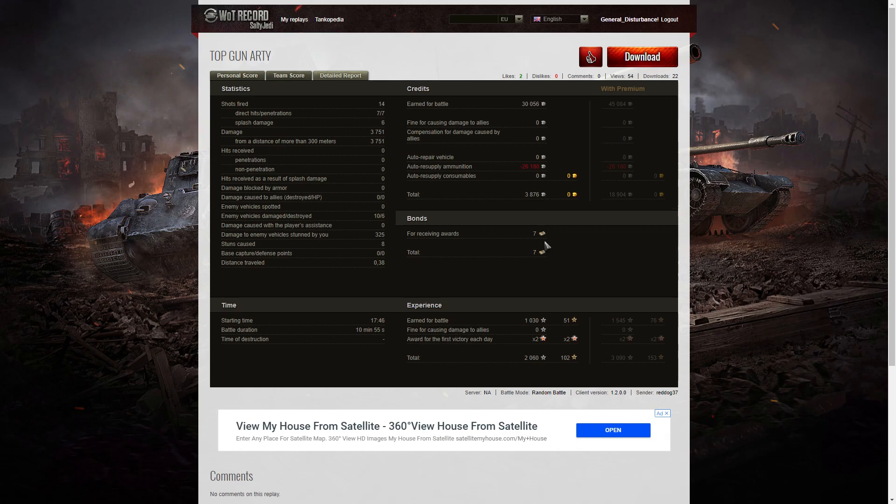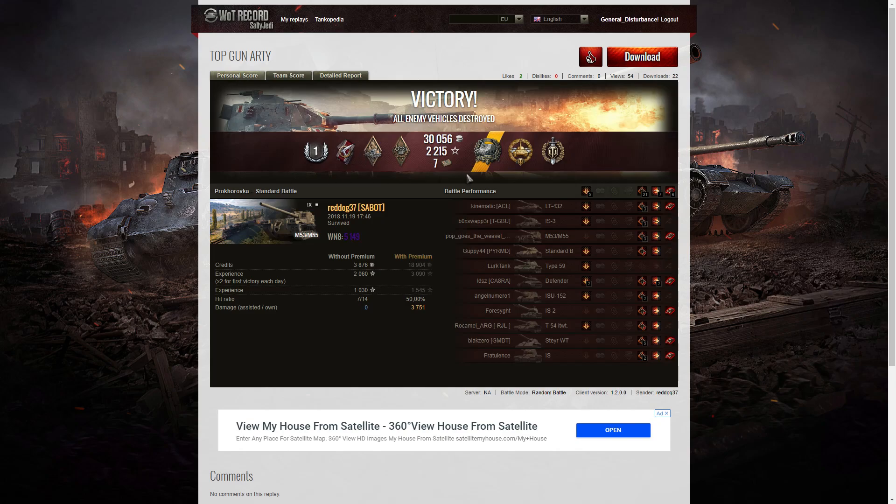On a standard account he earned 30,056 credits. After ammunition resupply - and the ammo is fairly expensive at this level, 26,180 for the cost of the shells - he only ended up with 3,876 credits left over. He did pick up seven bonds for getting all those awards. He earned base XP of 1,030, times two for the first victory, totalling 2,060 experience points altogether.